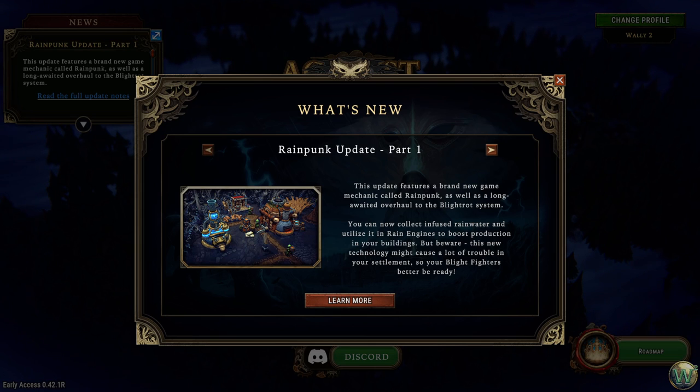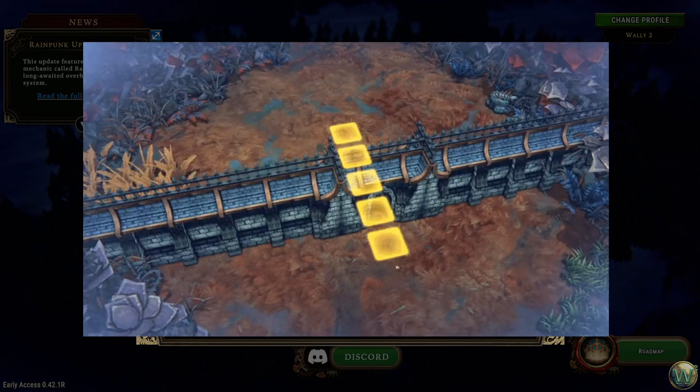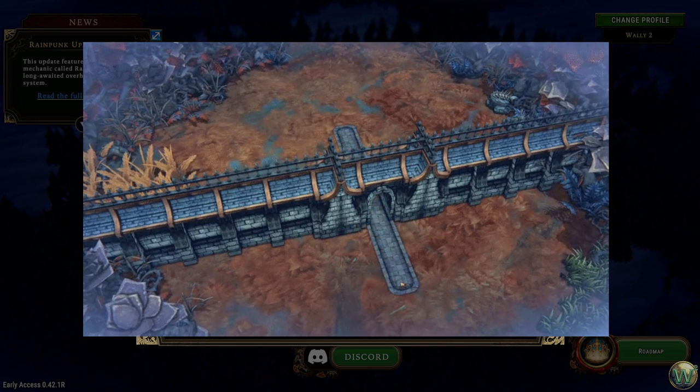Hello and welcome to Against the Storm, patch 0.42, the Rainpunk update, part 1. You would think that the biggest new feature in this patch is the Rainpunk system, or perhaps even the revamp to the Blightrot system that they added, but no, it's not. The biggest update here is you can now build gates across roads, so you can now have your walled towns.